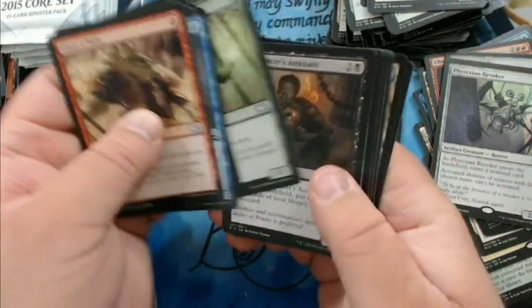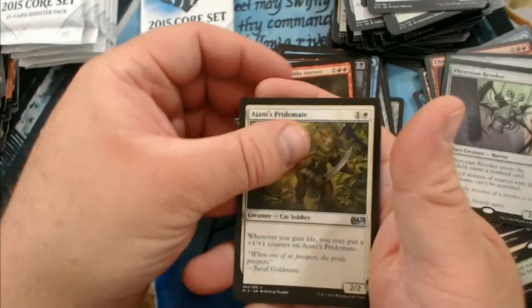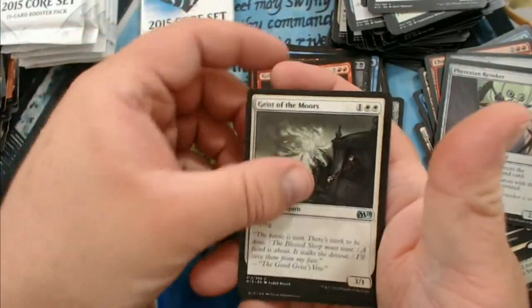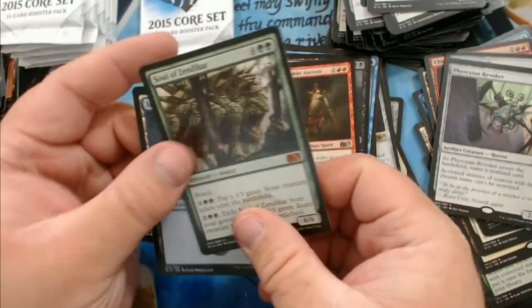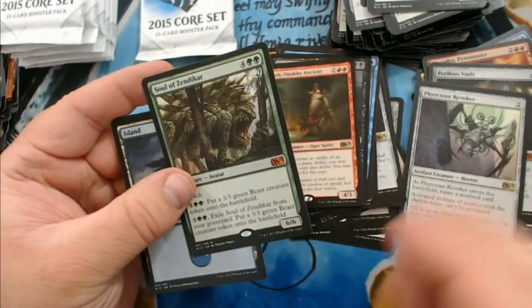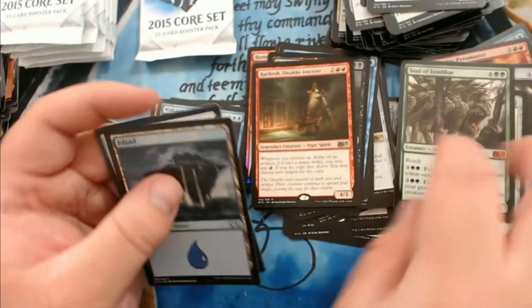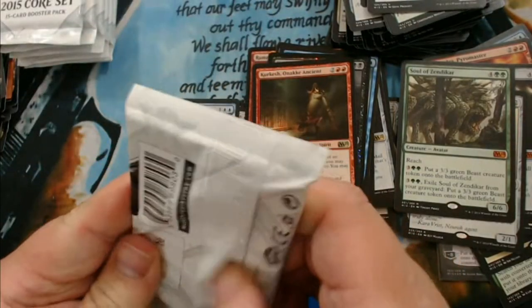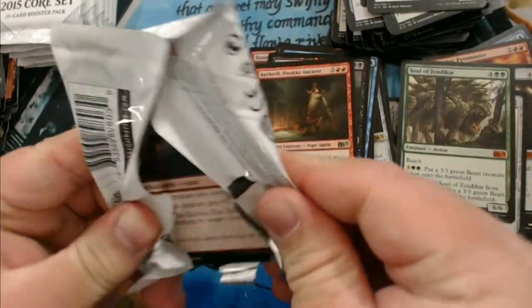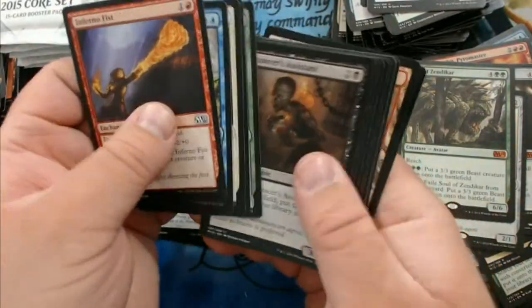The box has definitely petered out from a very strong start. We have Ajani's Pridemate, Geist of the Moors, Wall of Frost, and our fourth mythic — Soul of Zendikar. We got the Soul of Theros earlier in the box, so we're sitting at four mythics, or five if you include the foil Liliana.